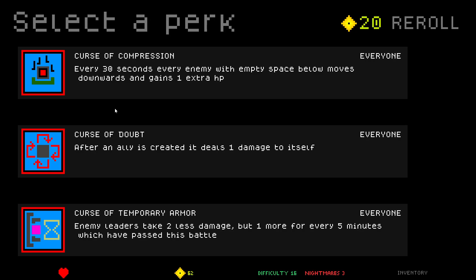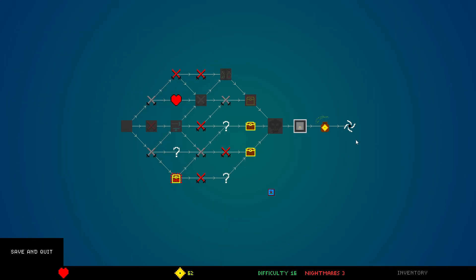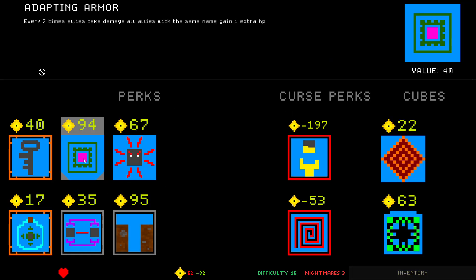Curse of Compression: every 30 seconds, every enemy with empty space below moves downwards and gains one extra HP — not that bad. Curse of Doubt: after an ally is created, deals one damage to itself — that destroys ants. Curse of Temporary Armor — I could remove ants at this point, it might kill lasers too. Enemy leaders take two less damage but one more for every five minutes which have passed this battle. We're gonna take Compression.